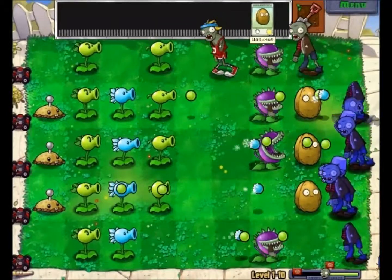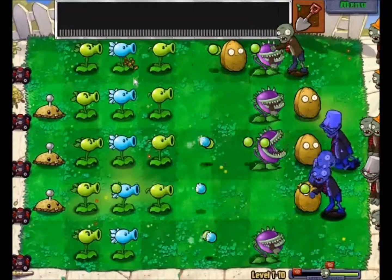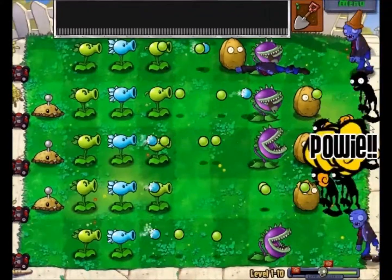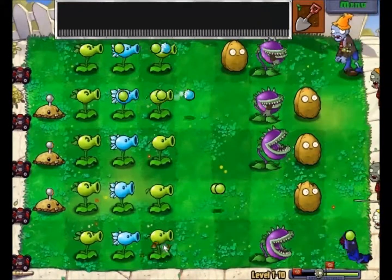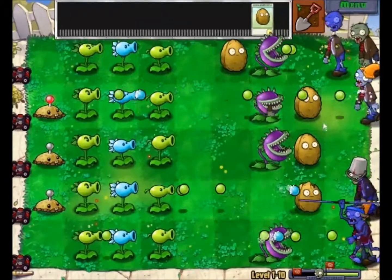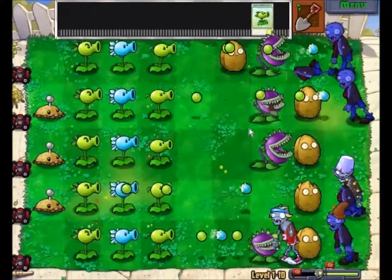The last Snow Pea on that row — that covers three rows. And the last regular Pea Shooter. Now it's pretty much all symmetrical, hooray! Eat them up, yeah. Now we'll have another row of that, I suppose.